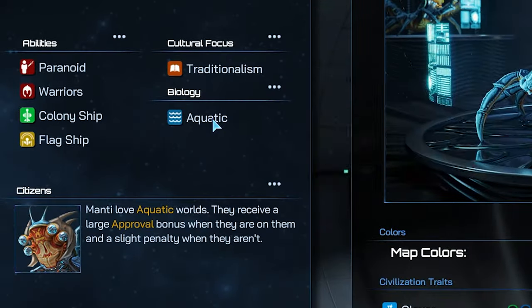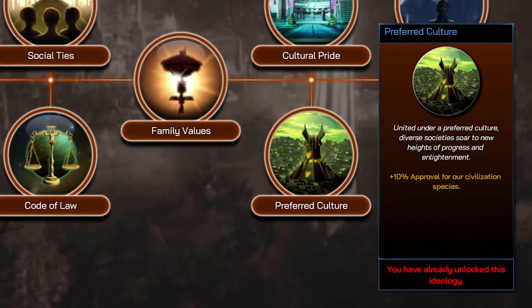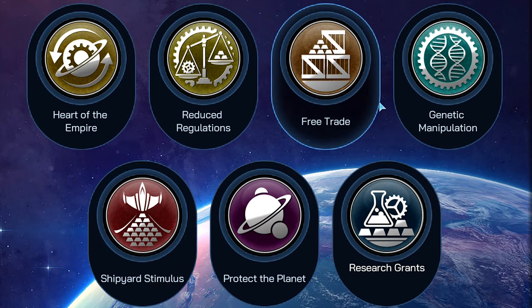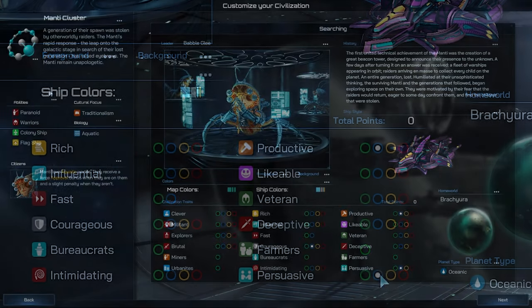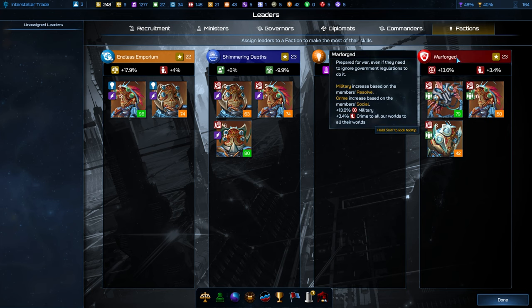The Manti Cluster can grow very quickly. They prefer ocean worlds, but their Traditionalism cultural focus presents an opportunity to mitigate the approval penalties for settling less suitable worlds, while boosting the growth rate and productivity of their Manti citizens in tandem with civilization policies, complementing their natural manufacturing boost from Productivity Plus One. Their Paranoid and Warrior traits make them very powerful in defense, while their broad faction choices allow them to play peacefully or more forcefully as the situation demands.